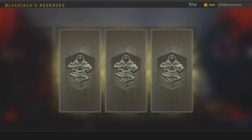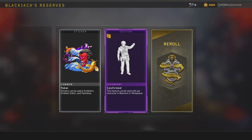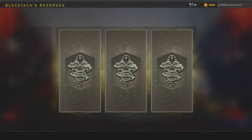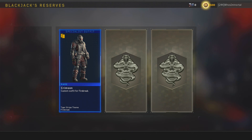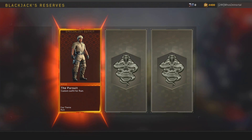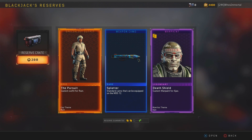My third piece of constructive criticism: if it's not going to change - and I'm almost a million percent certain this is going to stay the way it is - I would say make it so you can earn those reserve cases faster. And if you get a bonus like a tier system bonus, make that go towards the reserve case. That's really all I can say about that specific thing.